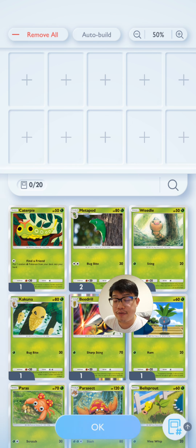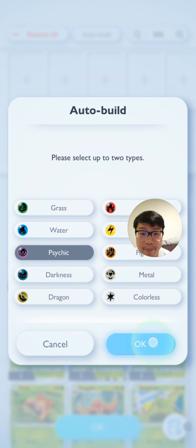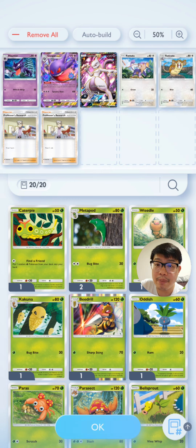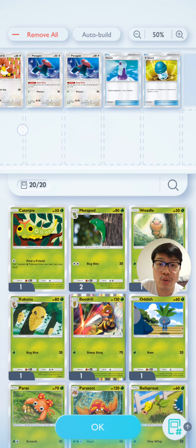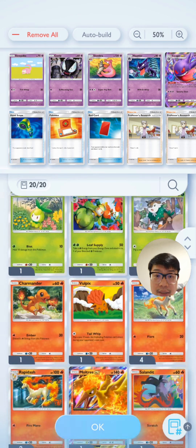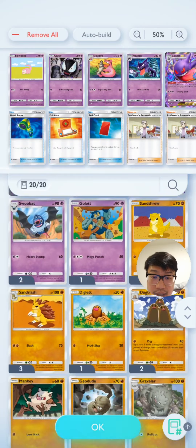Let's say you don't have a rental deck or theme deck for a specific type and you need, say, a psychic deck to complete a certain mission, but you do have some psychic Pokémon. You can go to Auto Build, click Psychic type, and press OK. The game will choose a bunch of different psychic Pokémon plus supporter and item cards for you to work with, and largely the choices are not too bad given the limitations.